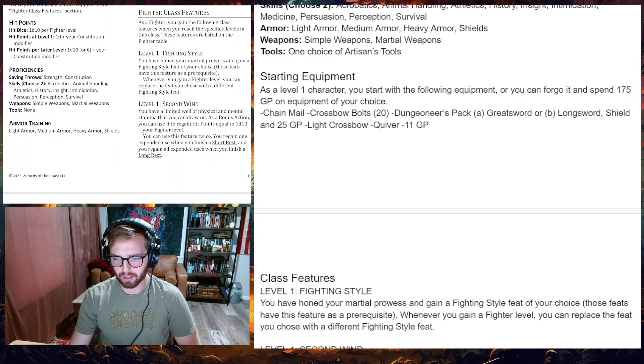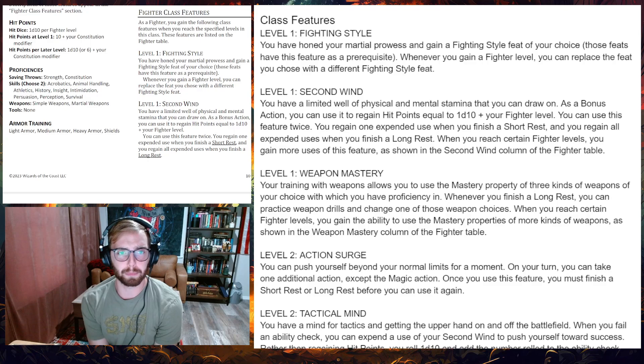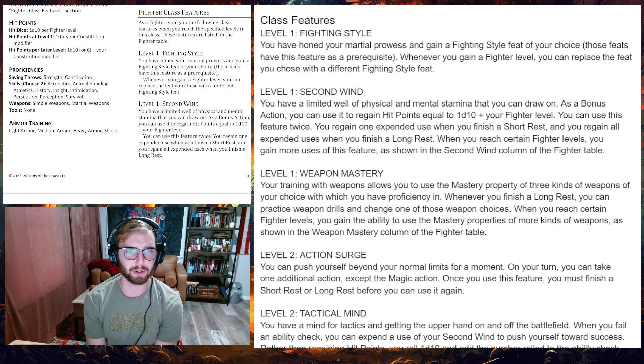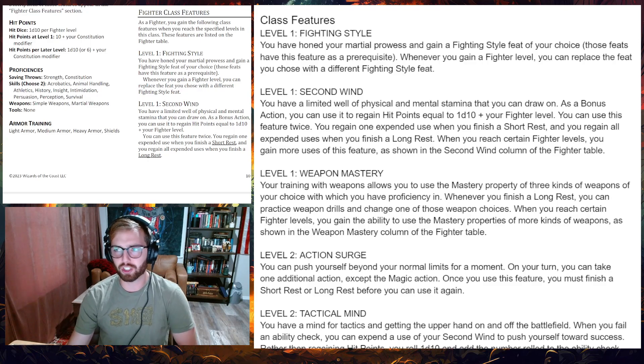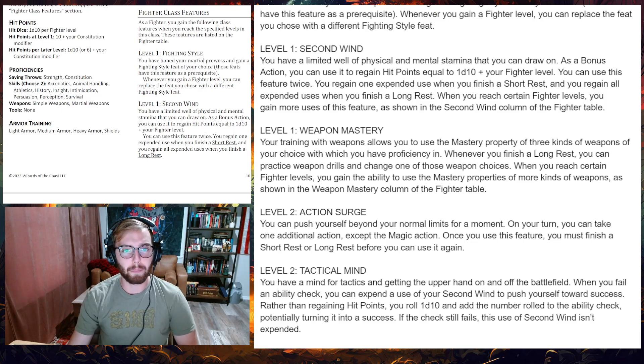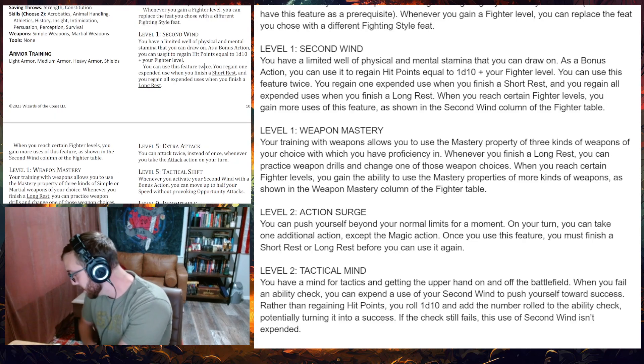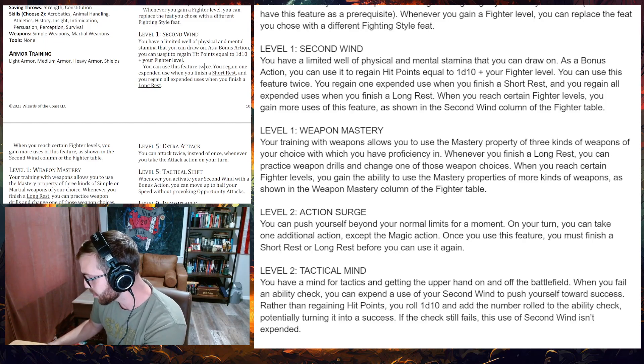Starting equipment is going to be the one listed in the Unearthed Arcana — let's keep it simple. Class features: level one, Fighting Style — you've honed your martial prowess and gain a fighting style feat of your choice. Whenever you gain a fighter level you can replace the feat with a different fighting style — essentially the same as the 2014 version. Second Wind: as a bonus action you can regain hit points equal to 1d10 plus your fighter level. You can use this feature twice, regaining uses on a short rest, and all uses on a long rest.